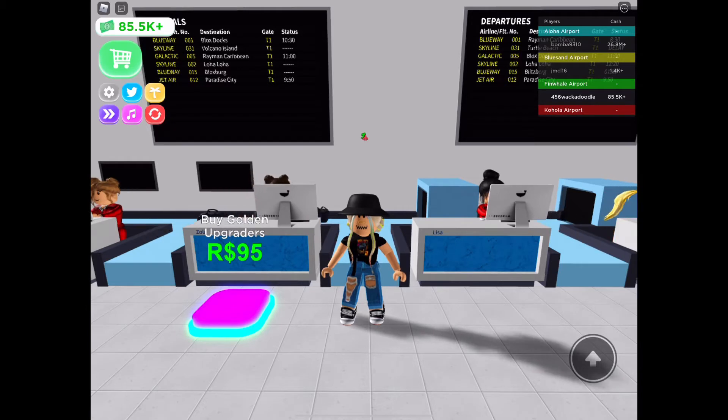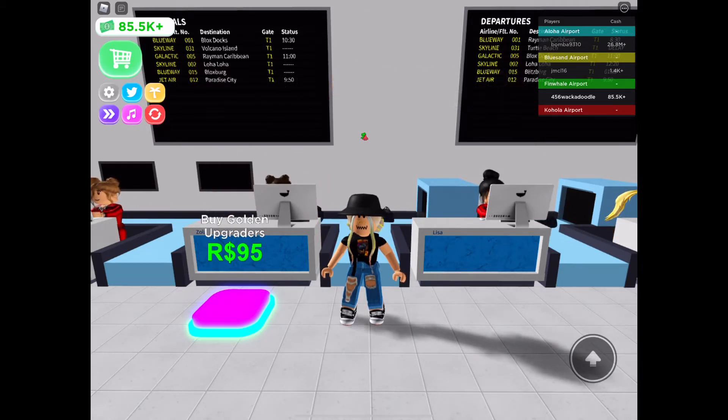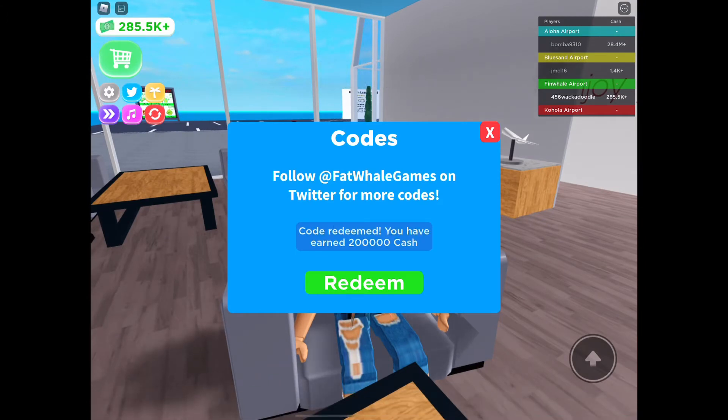Hi guys, welcome back to my channel. Today I'm going to be sharing 10 Airport Tycoon codes with you. Let's get started. The first one is 'blimp', all in lowercase, and you get 200,000 cash.